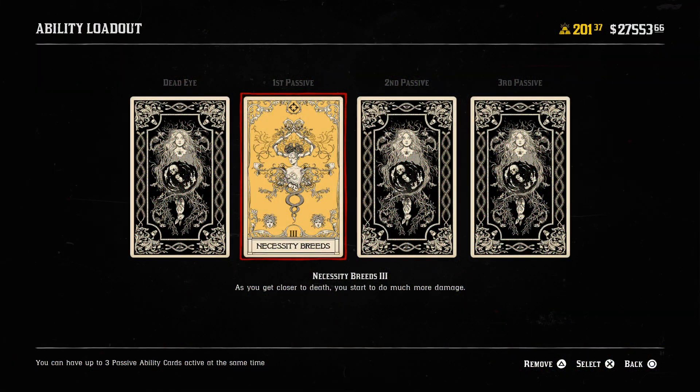What's going on guys, welcome back to the channel, it's Uncle Frank. Today we're going to be going over the card 'Necessity Breeds.' What it says is: as you get closer to death, you start to do much more damage.